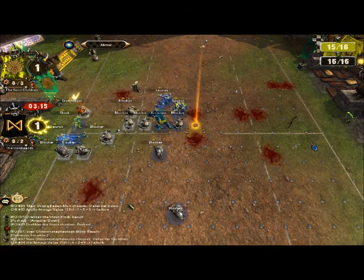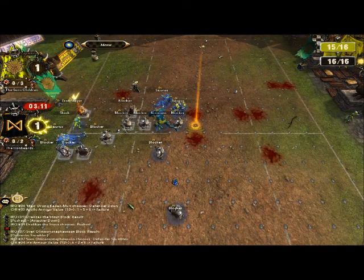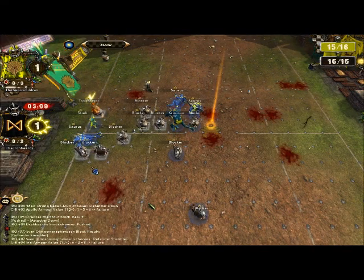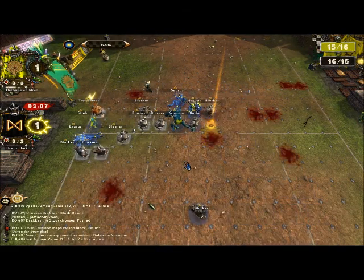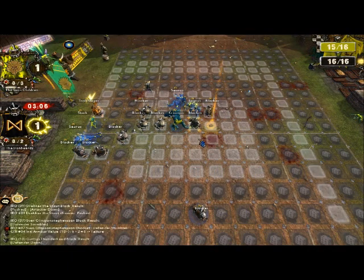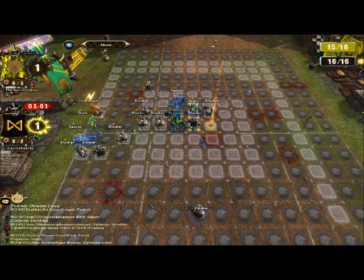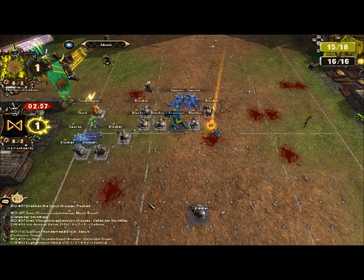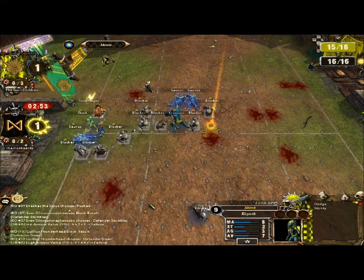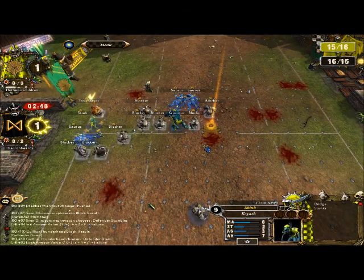I think the dice have been pretty fair to us both so far. I took an early injury which was really tricky, but my opponent failed more dice rolls than I have generally. That's just to upset that Saurus — he can't easily get through there, especially not if I do this to his face. Two Saurus are down, they're not getting the ball. Croxigor's surrounded, he's not getting the ball. Skink's looking pretty lonely — he's not getting the ball.